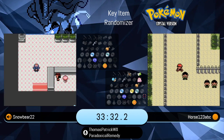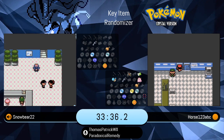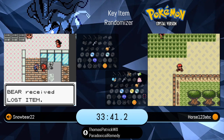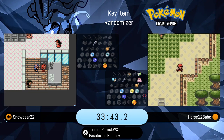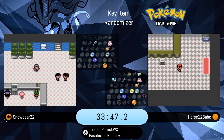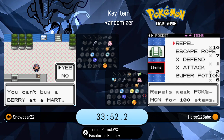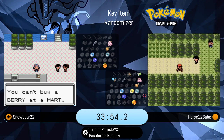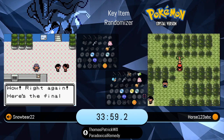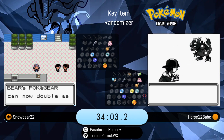We are seeing Horse in such a strong blitz — he pretty much passed Snowbear, who was just arriving to Goldenrod, and he had already taken his trip to Kanto to pick up two key items. Snowbear getting the lost item as well. Horse actually did skip both of the TMs he could have picked up on Route 35 as well as National Park, as is the strength of his moveset.